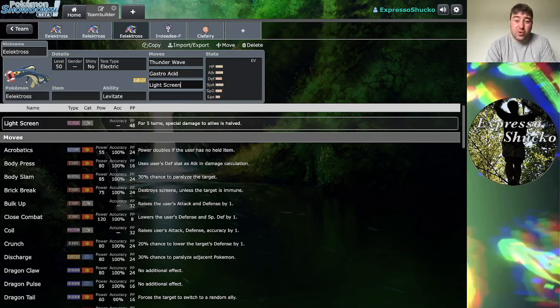We also have Light Screen, which could reduce the amount of damage the entire team takes from special attacks for five turns. I think Eelektross would probably benefit more from a partner Pokemon going for both Light Screen and Reflect, especially something that can have both of those moves with Light Clay stacked up — then you might be starting to cook something delicious.